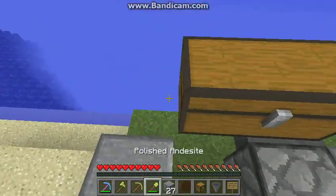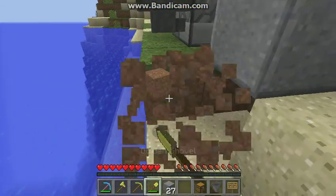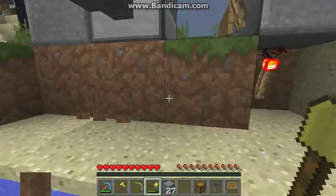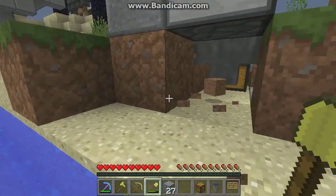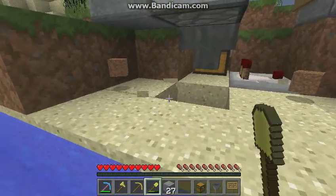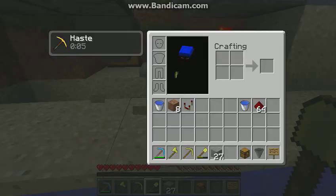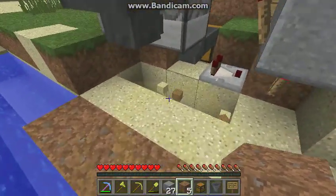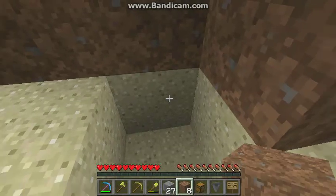Now the lava buckets go in. Preferably get a lot of lava buckets before doing this, or after, depending on what you prefer. Next, clear out an area for your next thing, which is a bucket sorter.